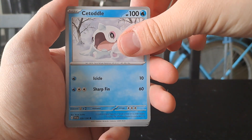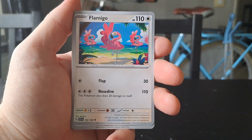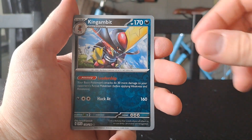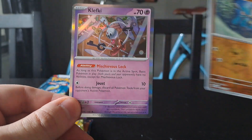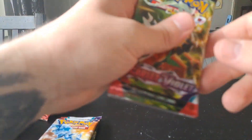Fifth pack: we have a Houndour, a Citadel of the Ravaged Sea, a Flamigo, a Forretress, a Rocky Helmet, a Kingambit as the first reverse, a Ralts, and the final card is a holo Klefki.